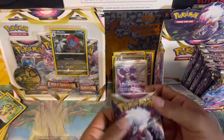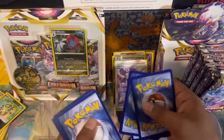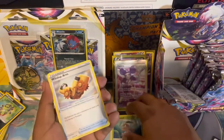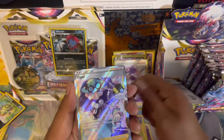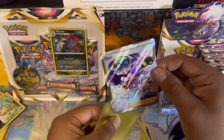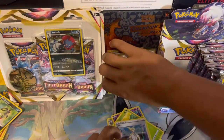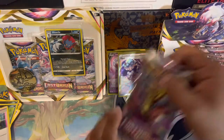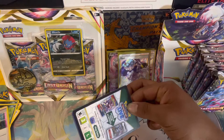We've got another Hisuian Zoroark pack art — we have a hit! Psychic energy, I see something shiny back there. Ralts, Nuzleaf, Wind-Up Arm, Gloom, Magmar, Slugma, Clefairy, Roselia — and we get an Opal from the Trainer Gallery! Check that out — a textured Trainer Gallery card. Sweet old lady just throwing an Ultra Ball, catching something. That Opal took all the spotlight — it's a textured full art from the Trainer Gallery.